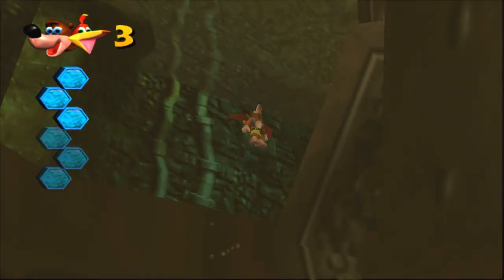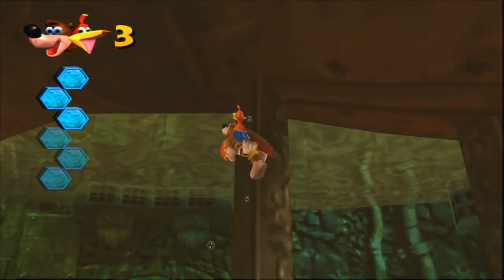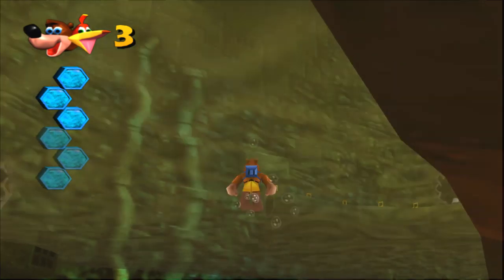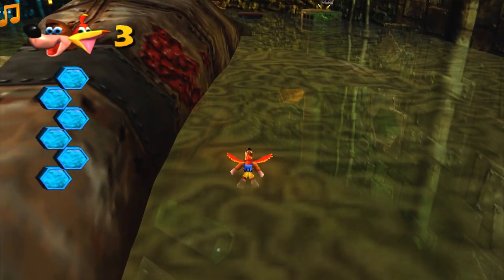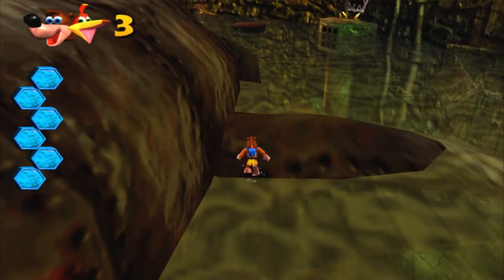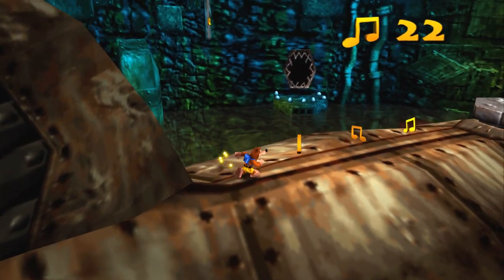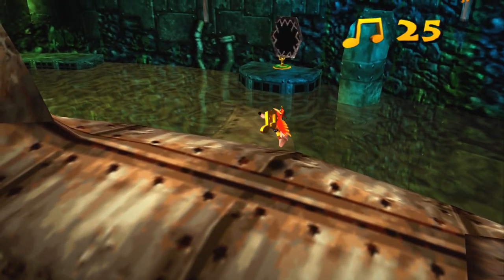Sorry about your luck, Clanker. I think they gave him gills but he also has lungs — it's just an abomination. Gruntilda, what did you do? I wanted to make a creature with a metal bod, so I decided to combine creatures and play God!